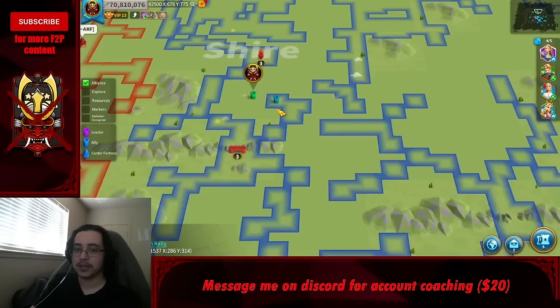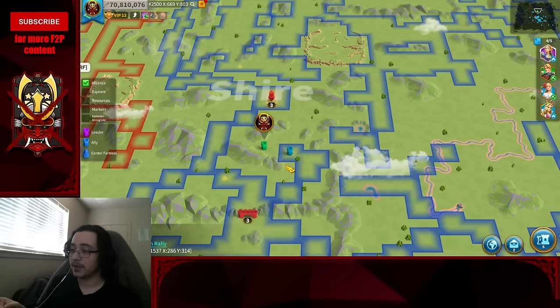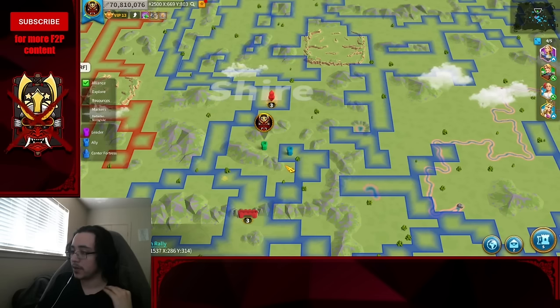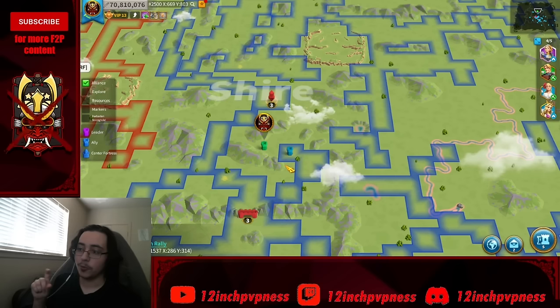Scout the map — I manually scouted my entire map and you should too. Look to take all medium and high caves. If you're jumping, clear all mediums and highs in the first kingdom, then just the highs in your final kingdom. Once you hit around 400 caves, you lose access to higher-level cave rewards. Coordinates for all high caves across all four maps (A, B, C, D) are in the description as a Google doc.